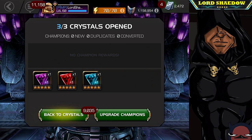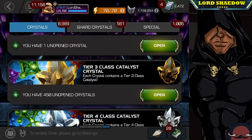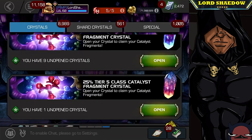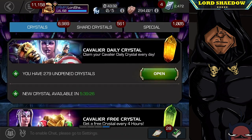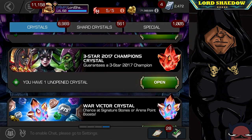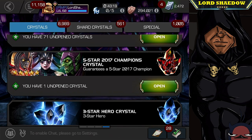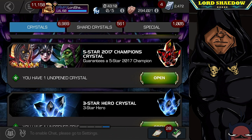Five mystics in a row, then a skill, then a cosmic — not terrible. I would have loved a science. Let's go ahead and find that 2018 crystal. I think it's on this screen here. Okay, that's a three-star, we don't want that one. Here's the five-star 2017 and there's a 2018, so let's open up the 2017 crystal first — I had actually forgotten that I had it.